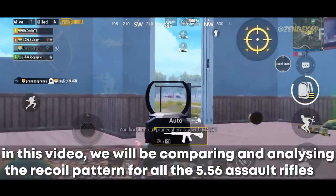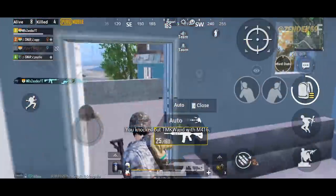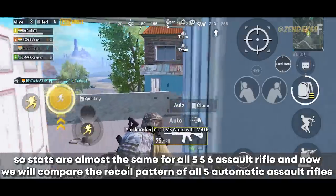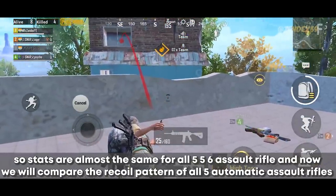Welcome guys! In this video, we will be comparing and analyzing the recoil pattern for all the 5.56 assault rifles. First, let's look at the stats: there are 5 automatic 5.56 assault rifles and 1 burst mode rifle. All 6 weapons have the same base damage of almost 41, and the rate of fire is the same for all of them. Time to kill is basically how much time it takes to kill a player when all the bullets hit in a level 2 vest, so stats are almost the same for all 5.56 assault rifles.